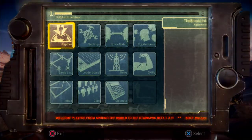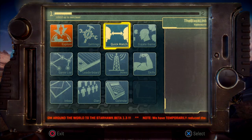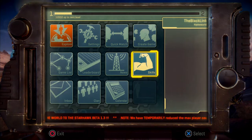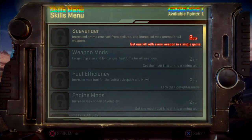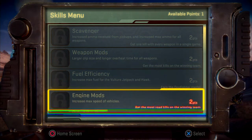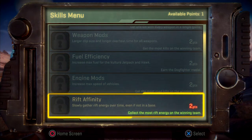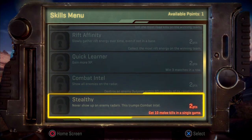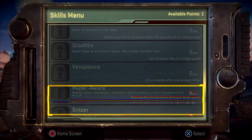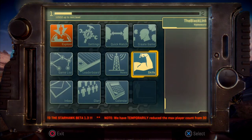Alright, now that the theme song is finished, let's check out the main menu. We have quick match, create game, and skills. I guess you level these up as you play — you wouldn't think this would be available in beta. There are origin mods, fuel efficiency, weapon mods, and rift affinity. That'll be helpful because the way you work in this game is you gather energy and then build constructs with it. There's plenty of skills to level up, which is always good.